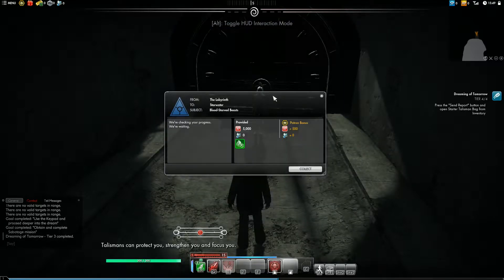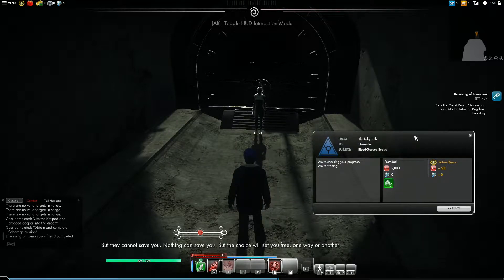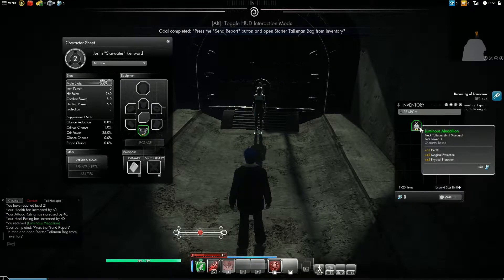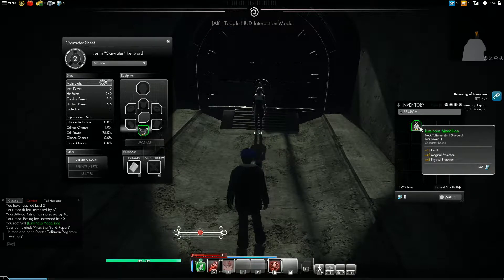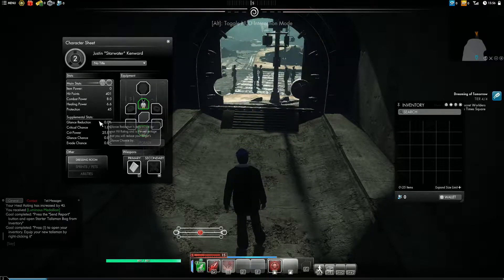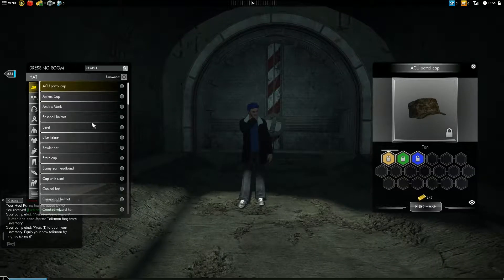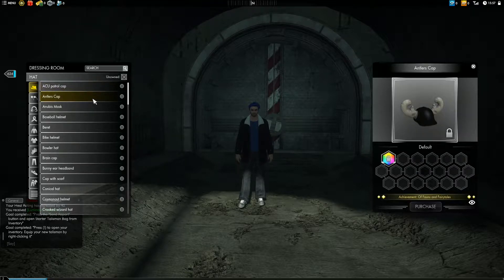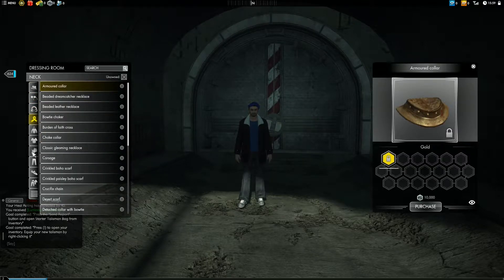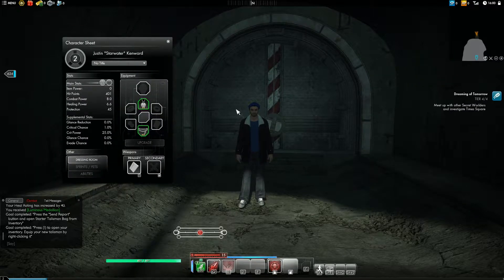Talismans can protect you, strengthen you and focus you, but they cannot save you. Nothing can save you, but the choice will set you free one way or another. I was just looking at my stuff. I don't have any of that available. So there's no point in being in here right now.